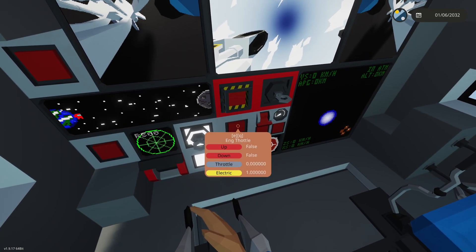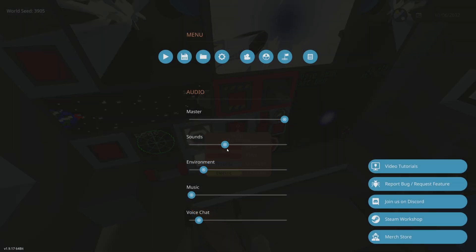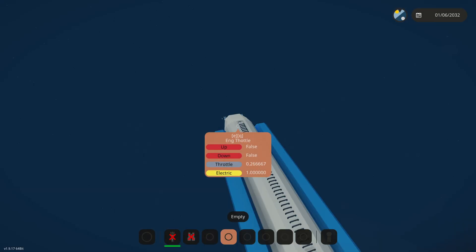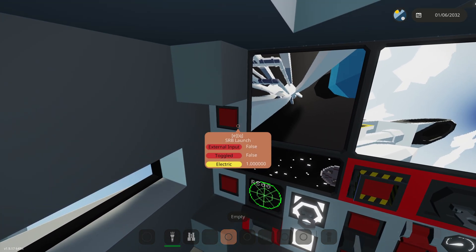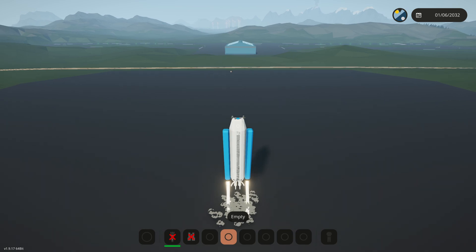You're going to want to put the engine throttle up just a little bit — that's really loud — just a little bit so you actually have control of the rocket. It's on 26 percent now. We're going to do SRB launch: three, two, one, clear for takeoff, here we go, and now we are taking off!